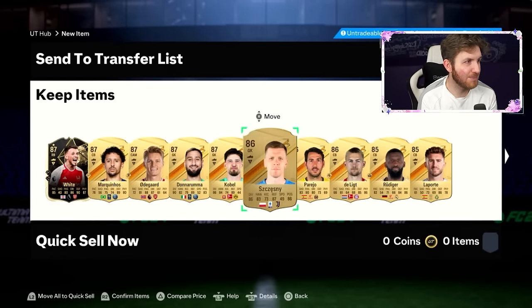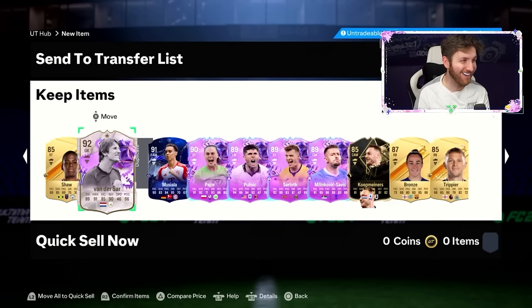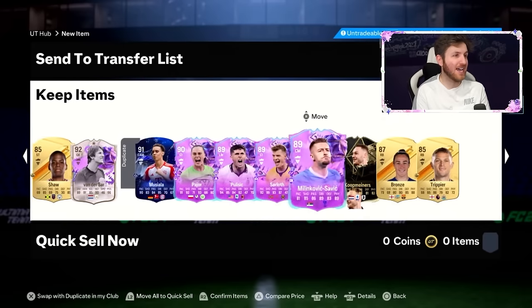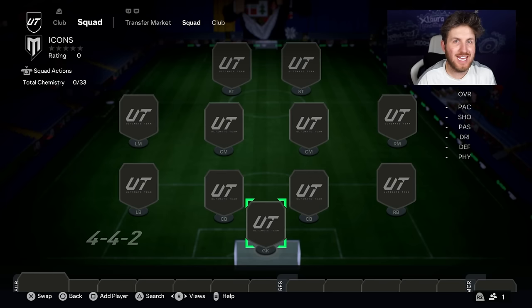In-form Ben White, tons of fodder, Van de Sar — oh, Van Nistelrooy as well! Oh my days guys, look at the packs we're getting.